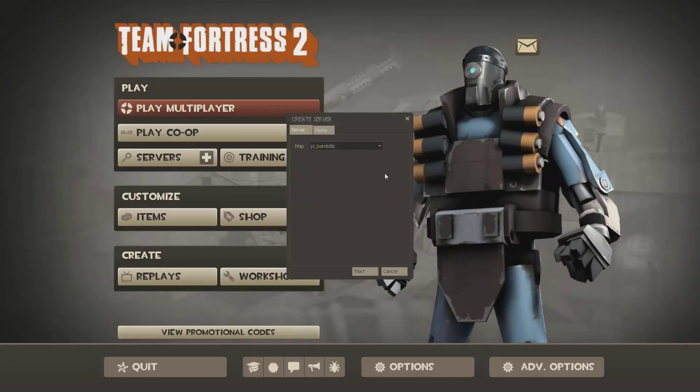You might want to do this. First of all, if you notice on the servers button there is a plus sign that you can click and you can create your own local host server. From here you'll be able to pick one of many maps that you have available.